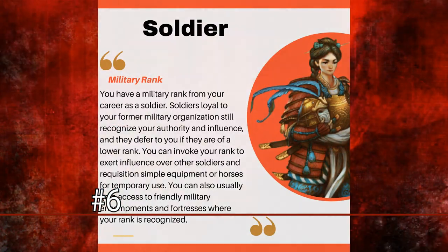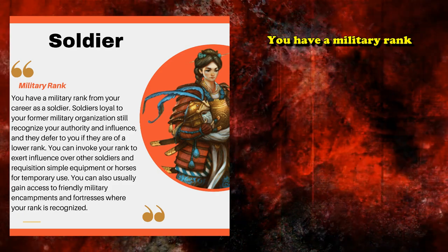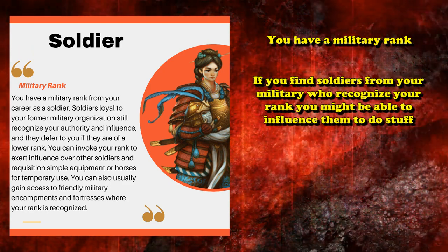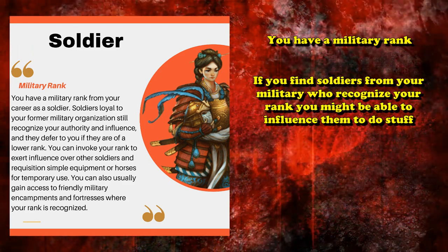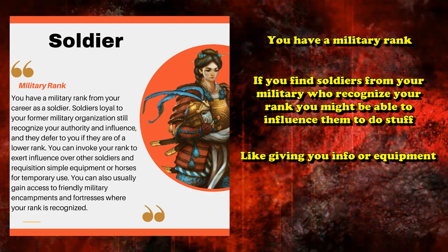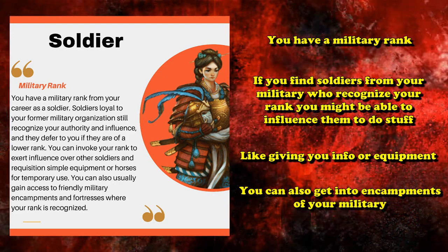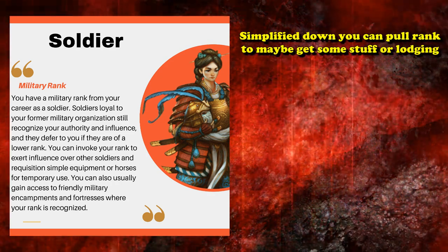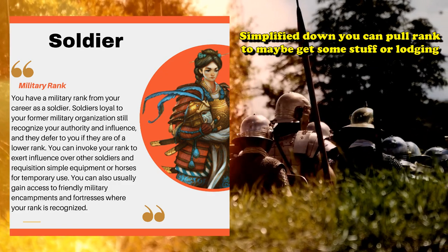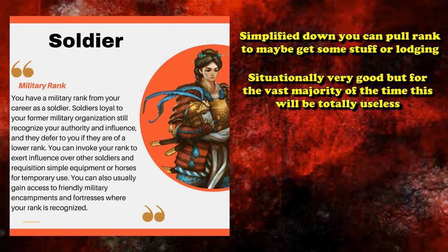At number 6, we have the Soldier background. The Soldier has the Military Rank feature, where if you go to other soldiers loyal to your former military organization and who still recognize your rank, you may be able to pull some influence over soldiers of a lower rank — asking questions, obtaining simple equipment or horses for temporary use, and usually gaining access to friendly military encampments where your rank is recognized. So basically, it allows you to pull rank on lower-ranking soldiers and maybe get assistance from military camps, which can situationally provide some pretty useful benefits, or be completely useless most of the time.